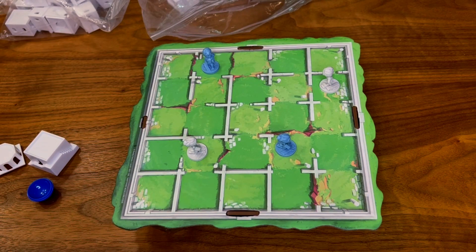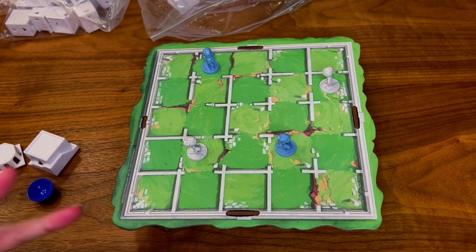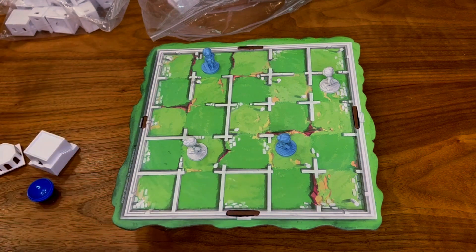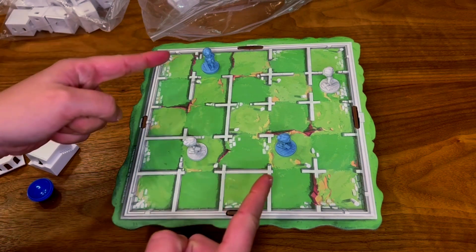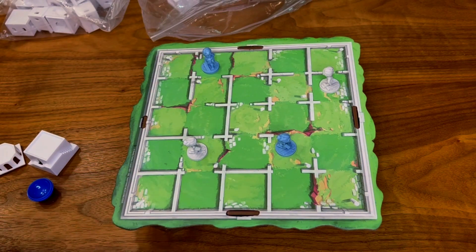The way you're going to move in Santorini: on every turn you do two things — you move, then you build. That's it. You move then build in that order. As the game progresses, if you are unable to move any of your pieces or you are unable to build for whatever reason, the game is over and you've lost.